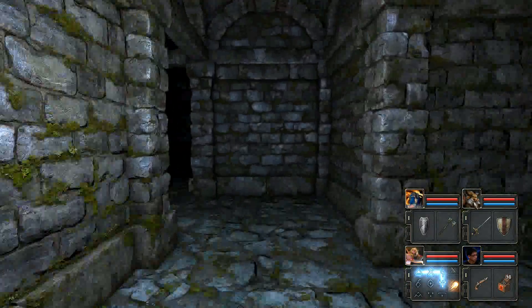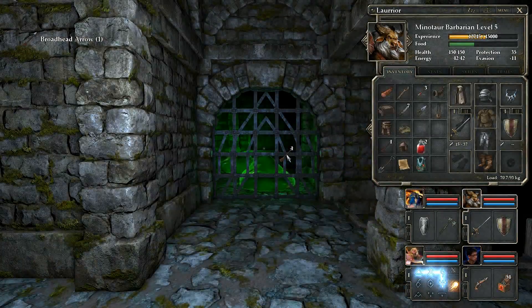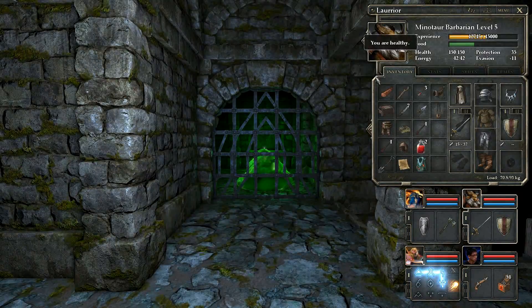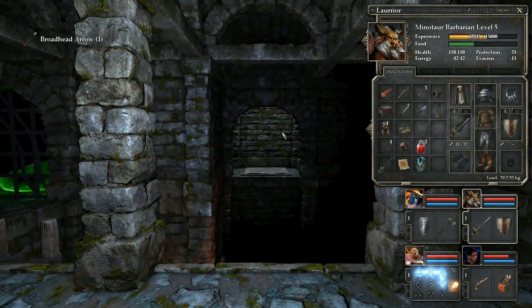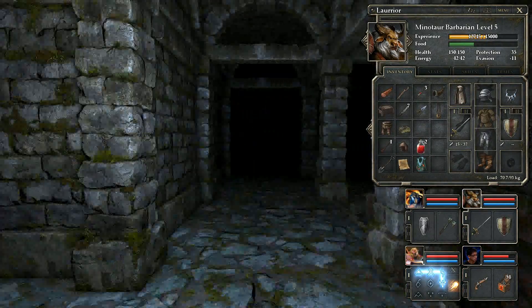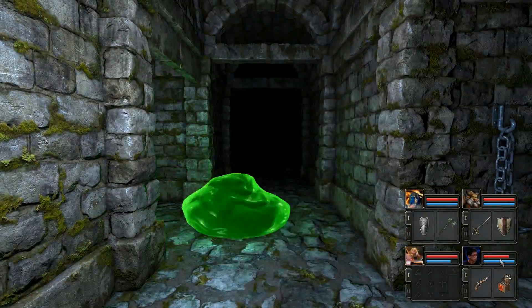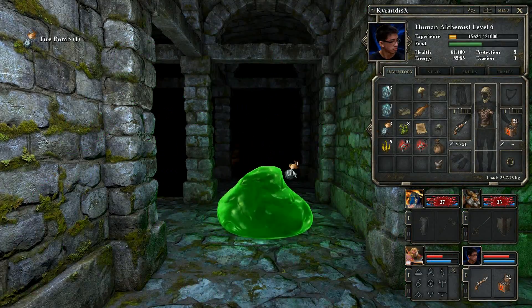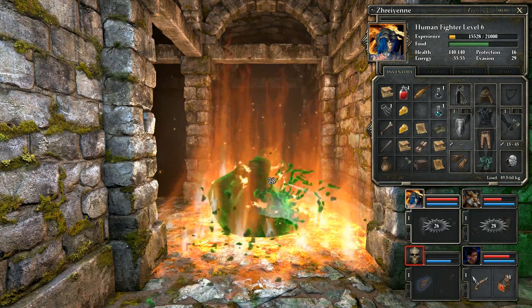There's a switch there. A hook and arrow there. Oh shit, what the fuck? Oh my god — Carl has perished. Shit.